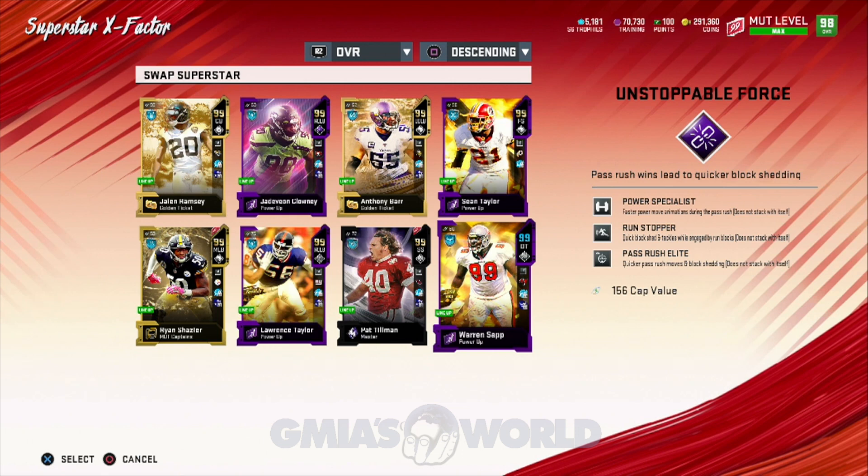A lot of you guys are worried about them not fixing that sluggish movement — what are we going to do? There's no need to panic. All the information is going to be given to us on August 18th. We're going to create a team that gets pressure, so we're not worried about who we're going to have in the backfield as much, because we're going to make these dudes throw the ball up. Even with nano detection and all the stuff that's probably still going to be in the game, we're going to send pressure. Some of you guys say you can't send the same blitz — we're going to change the angle.